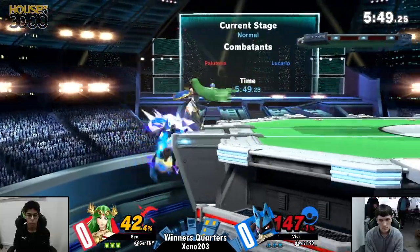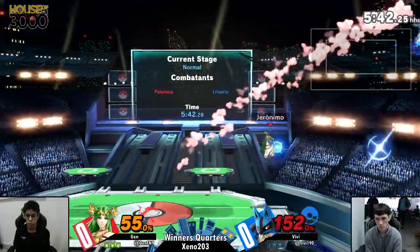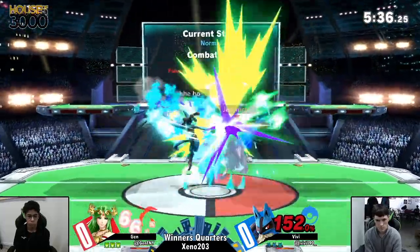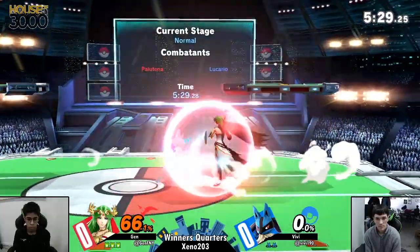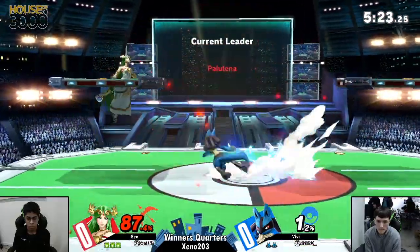I'm surprised you can go for back throw on that. Jen just wanted to be a bit more patient because Lucario's movement off of ledge — he wanted to be very safe about it. I see a lot of players do that where your opponent's on ledge, they back up, they face their back to the ledge, and you can guarantee a back throw. And there's the up air to take the first stock off Vivi, which is huge considering he has no more aura or rage.